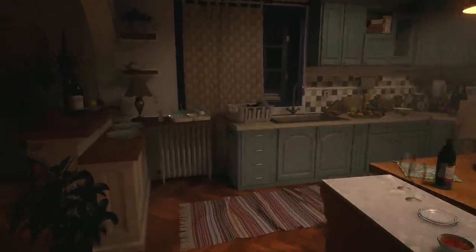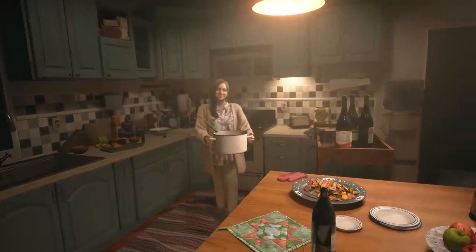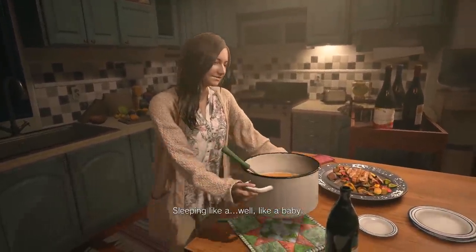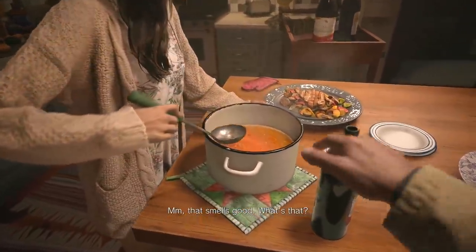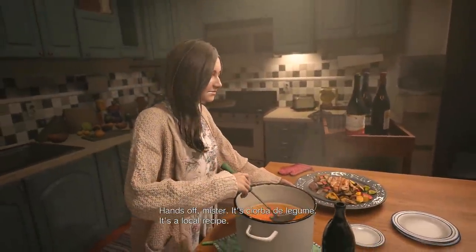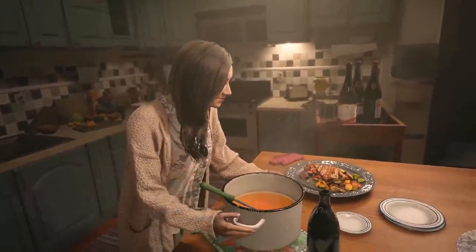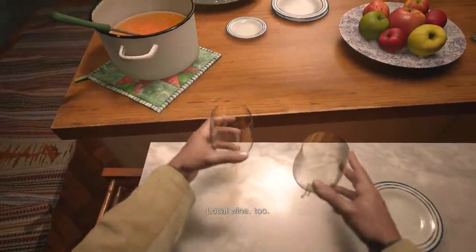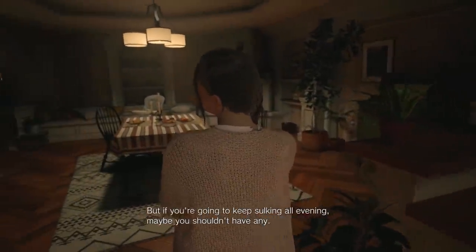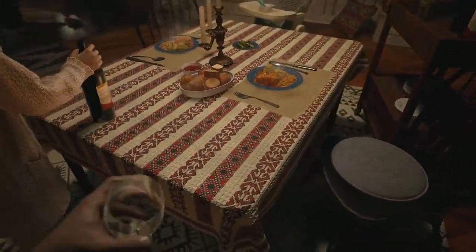Let's go join Mia in the kitchen. Nice little stew or soup. 'Is she okay?' 'Sleeping like a baby.' 'Hmm, that smells good. What's that?' 'Oh, hands off mister. It's churba de legume - a local recipe.' 'Wow, you've gone full native, haven't you? Local wine too. But if you're gonna keep sulking all evening maybe you shouldn't have any.' 'No, I'll have a glass of wine.'